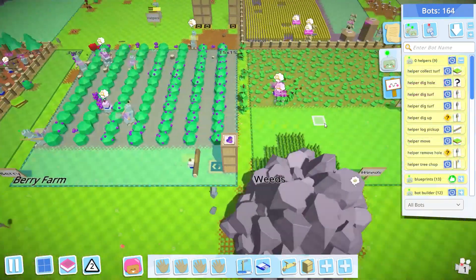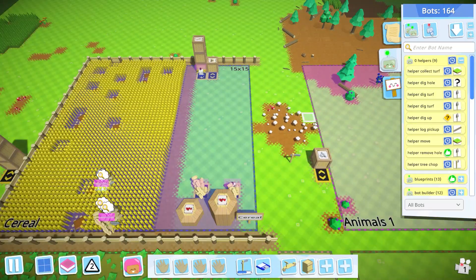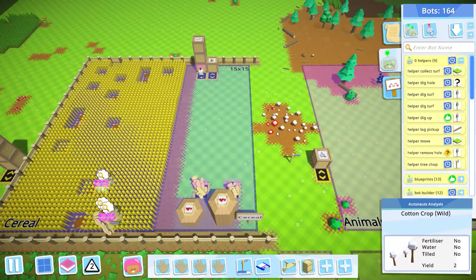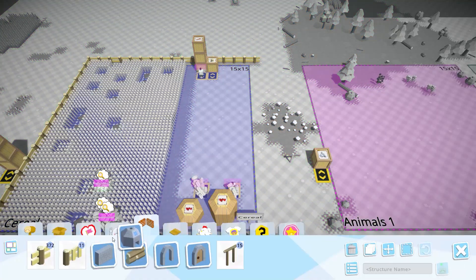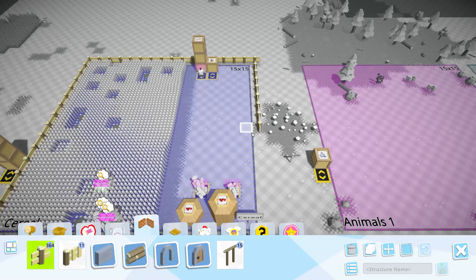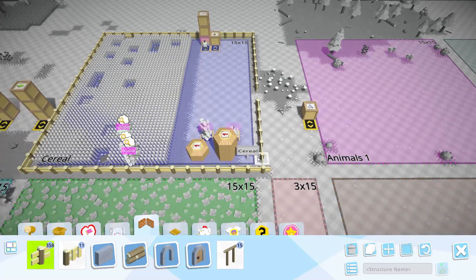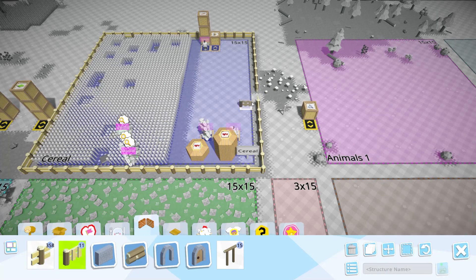Okay, we got a couple things accomplished. One, we started a cereal farm up here, which I can see a cow keeps sneaking in and eating the cereal as they harvest it. So let's put up a fence and a gate so that the cow can't get in anymore. That'll keep the cow from eating our crop.